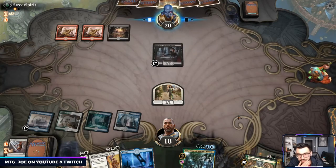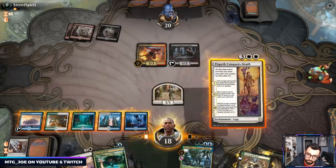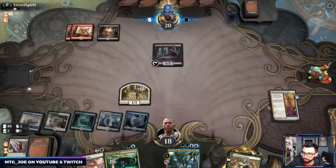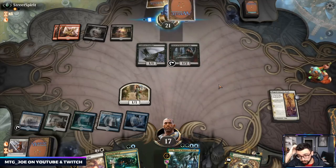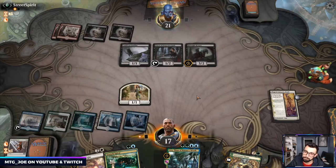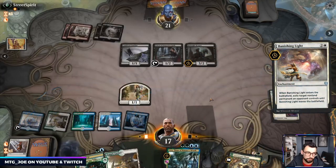Next turn I can Banishing Light if need be — they have Murderous Rider or Mayhem Devil — so we're just going to Elspeth it. Banishing Light always has a target because of Oblivion. Worst case we just get back Uro even though it dies. They got a Familiar and Midnight Reaper so they can draw some cards. I actually think we go Banishing Light on the Priest — see if it forces their hand.